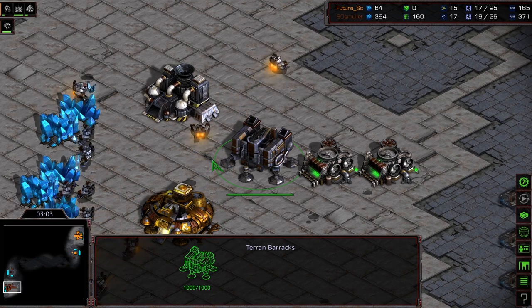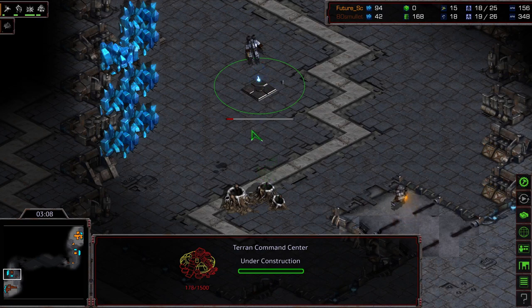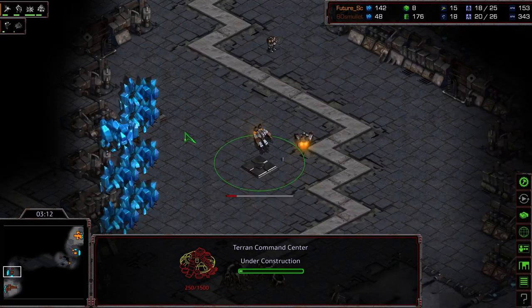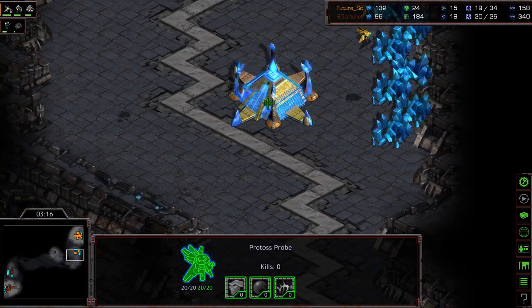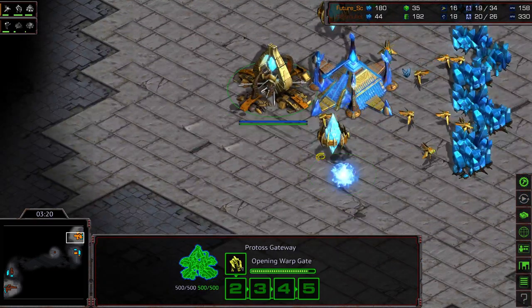33% of whatever minerals are plopped down. Cybercore and assimilator to follow. Looking for the response from Aedes Mullet. Looks like instead he's going to opt to play the aggressive economic game — he's just going to go ahead and take an early command center himself. Marine out in the front door.